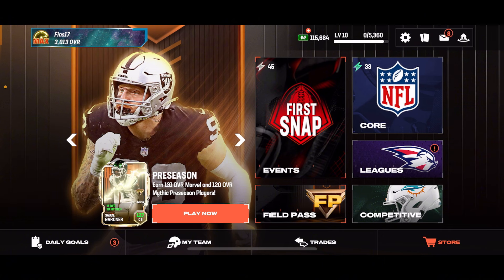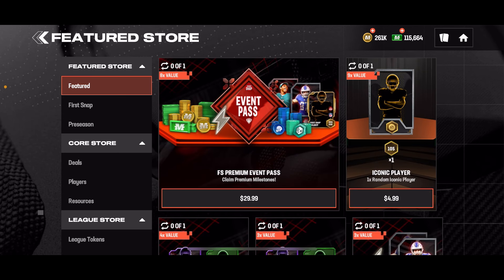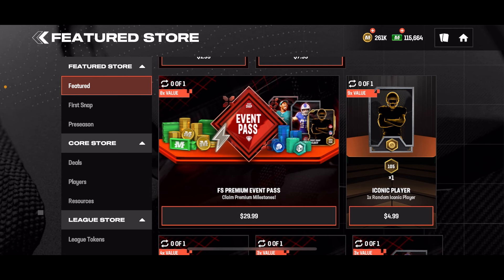On Google Play, you can earn credits from purchases you make on the app, and those credits can be turned into gift cards and things like that. So basically, if you make a purchase in this game — like buying Madden Cash — you get points. I'm on iOS so I can't relate, but on Android you get points that you can use toward purchases, like using a five-dollar gift card to buy an iconic player.